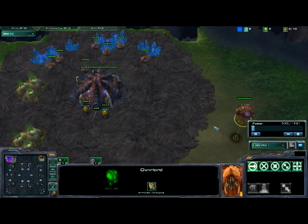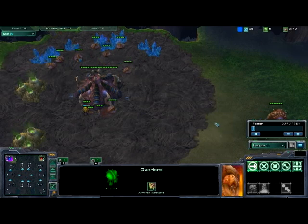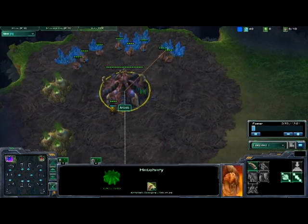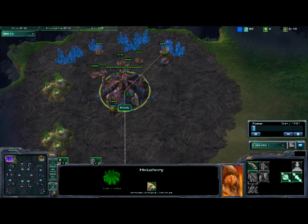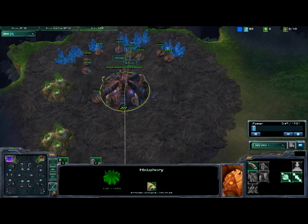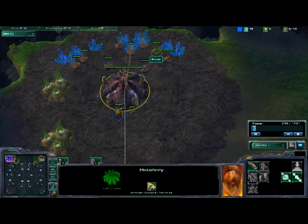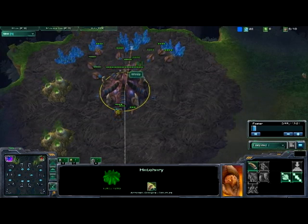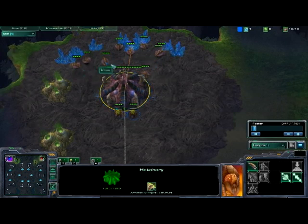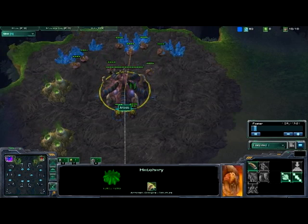Hello everyone, this is Artosis and I am going to be making some strategical VODs just to give people a little bit of insight into how a high level player thinks. First off, you will notice that I have the health bars on. I was playing for a long time without the health bars, but just the fact that you can see the energy on a unit as well as micro instantly instead of having to press ALT kind of sold me on switching over, so that's something I suggest to all players.